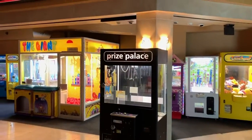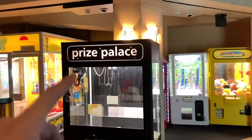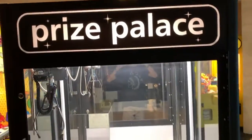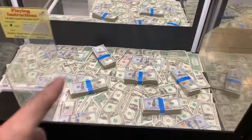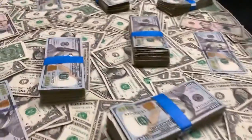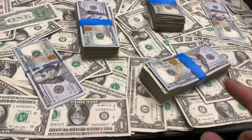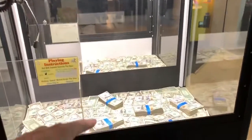Yo, what is going on, JoyFam? Welcome back to another video. It's your Joy Boy back at it again. I'm at Zap Arcade today playing this Prize Palace claw machine, and you will not believe what I found inside. Yes, it is real cash. These stacks of bills look deceiving because it looks like there's a bunch of $100 bills, but after investigating and looking a little bit closer, you can see that it's actually just a $100 bill and then a bunch of ones. I'm going to see if I can win some of these stacks of bills.